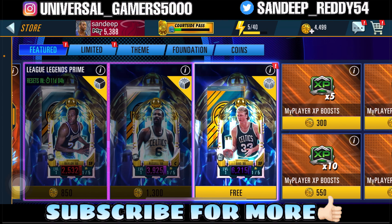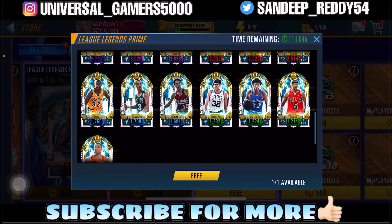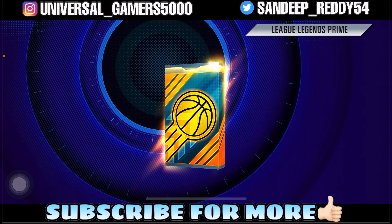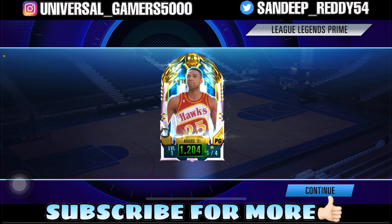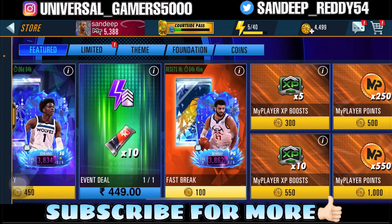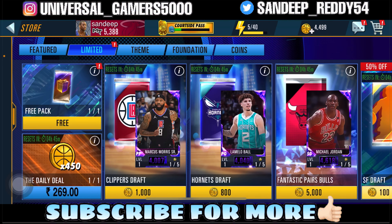We have a chance to get Larry Legend on this free pack. The pack art is really good. And we get — oh bro, what? We got Rivers, a point guard, on that one. The purchase limit is exceeded so we couldn't purchase anything.